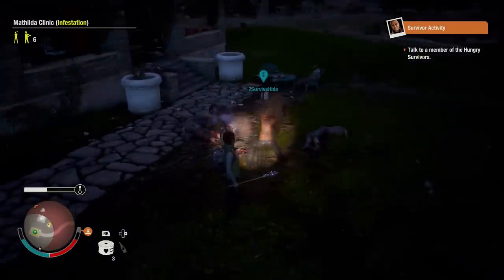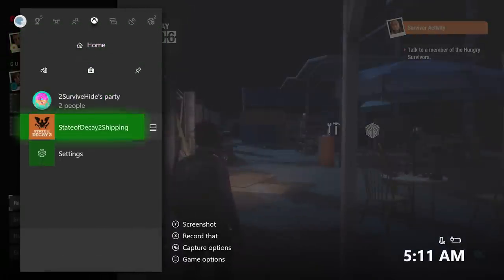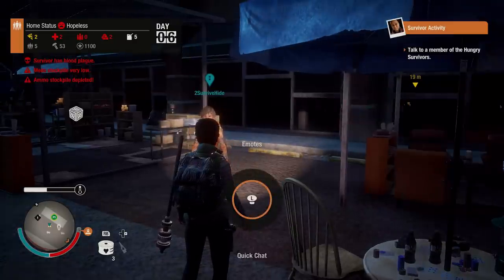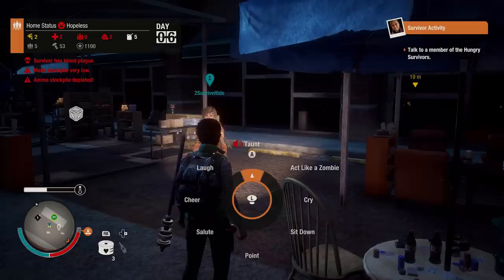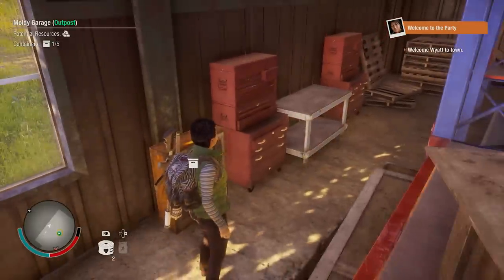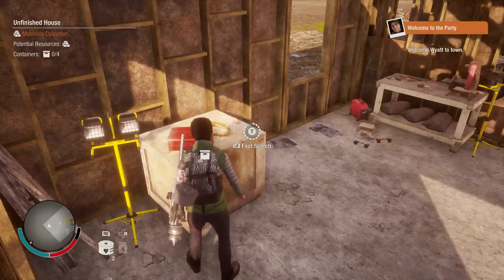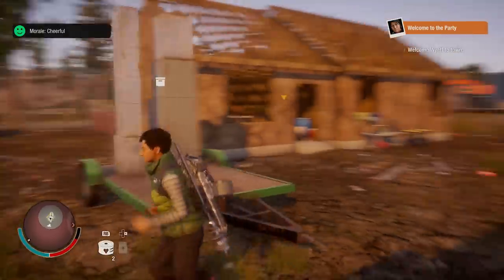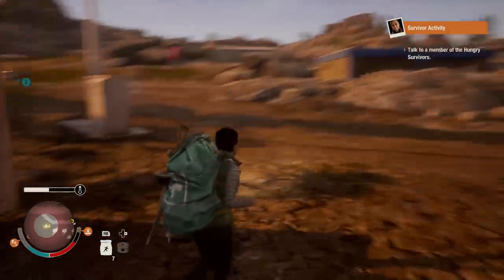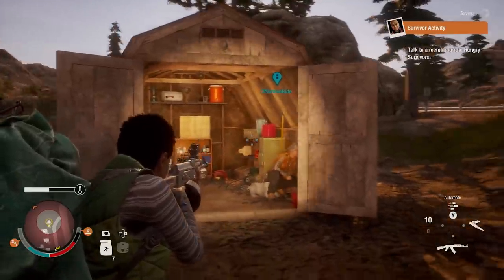State of Decay 2's online co-op works like this: up to three other players can select a survivor from their community to jump into your game world, where all of you join forces to explore and scavenge as a co-op survivor super team. In our experience, you don't have to look far to uncover precious resources — you'll find goodies in just about every shack and shed you come across. However, your backpack inventory space is strictly limited, so the more the merrier on a co-op scavenging run. You can watch each other's backs while you cooperatively ransack your containers of loot.